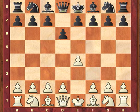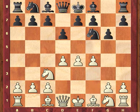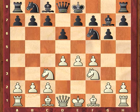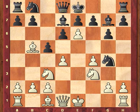e4, d6, d4, knight f6, knight c3, g6, f4, bishop g7, knight f3, c5, bishop b5 check, bishop d7, e5, knight g4, e6, f6, f takes, e6.